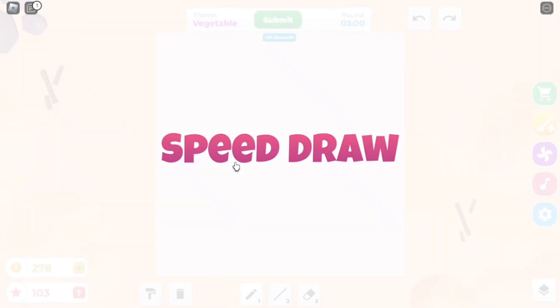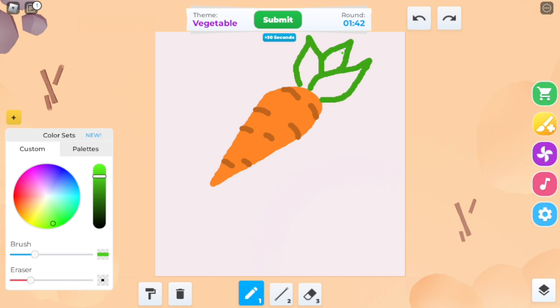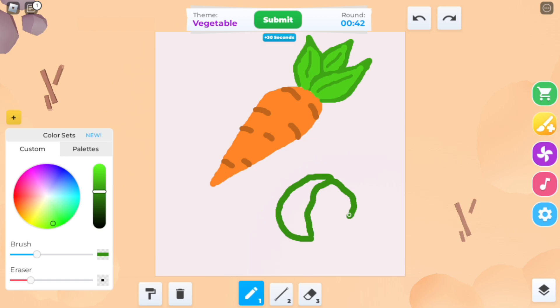The next theme is Vegetable. What vegetable should I draw? I think I will make a carrot. I'll just color it over here and there, gonna add some details and some leaves. I'm also gonna make a cabbage. Does this even look like a cabbage? And time's up.